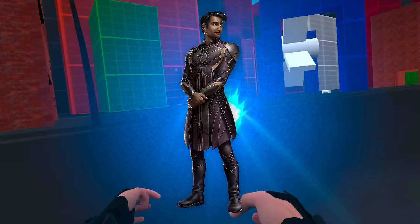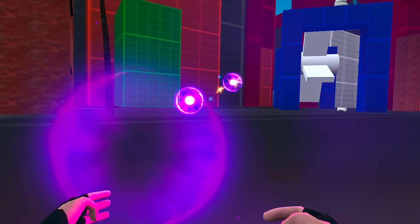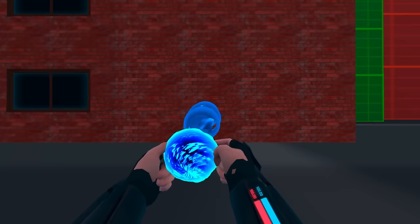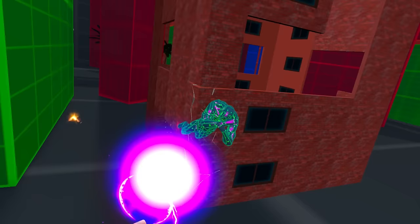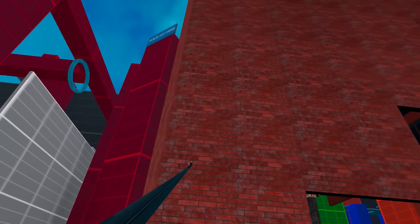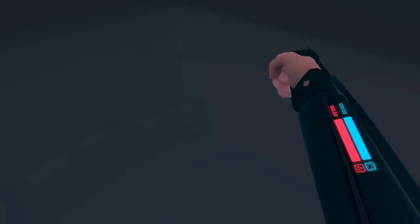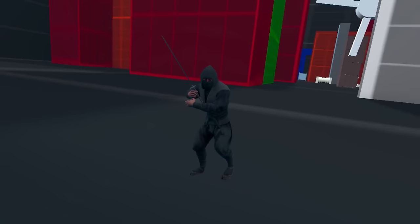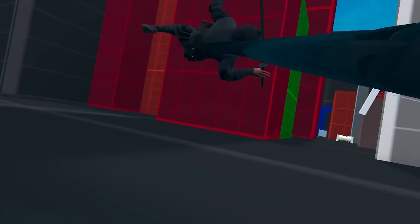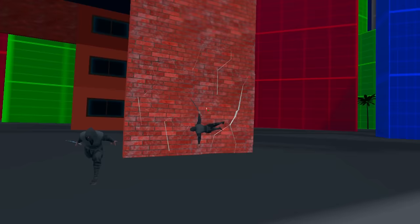Kingo and Captain Marvel: with the blast power set, you can choose between four unique energy blasts — you can even do a kamehameha by double tapping the grip button. For Captain Marvel specifically, you'll want flight powers on one hand and blast powers on the other. Mr. Fantastic and Ms. Marvel: turn your body into elastic with the stretch power set. Perform stretch punches and grabs, with the latter allowing you to manhandle enemies. The power scaling is pretty crazy — you'll be able to effortlessly hurl enemies through walls.